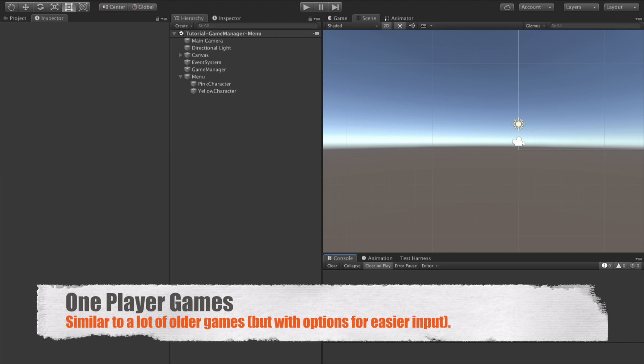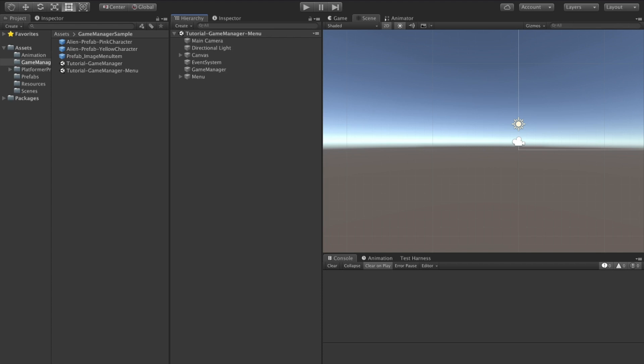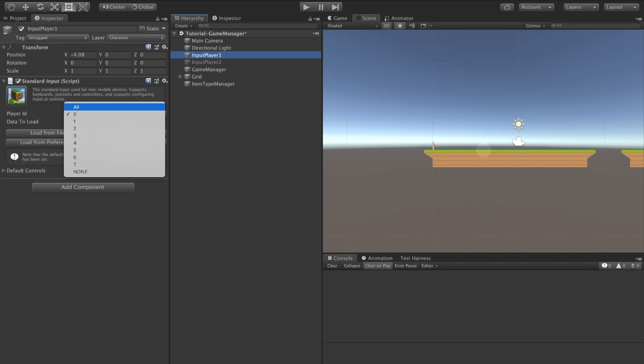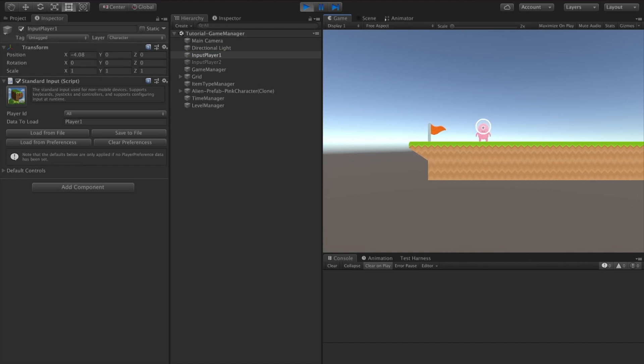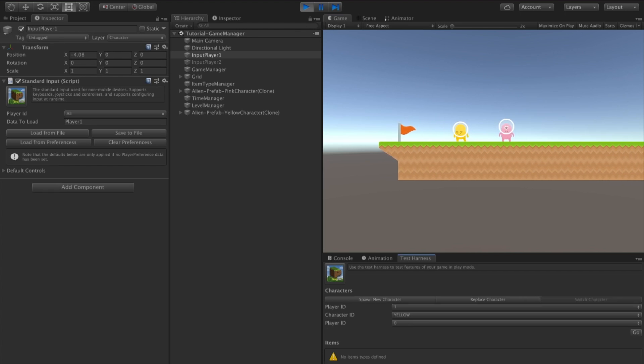Another way you can use the game manager's ability to switch characters is to create a single-player game in which one player controls multiple characters, switching control between them. Let's go back to our game scene. What we'll do is disable this second input — we could delete it — and we'll change the Player 1 input to instead apply to all players. Now when we hit play, we can spawn another character, and of course they'll move together. But we can use the switch character option to switch input between the players.